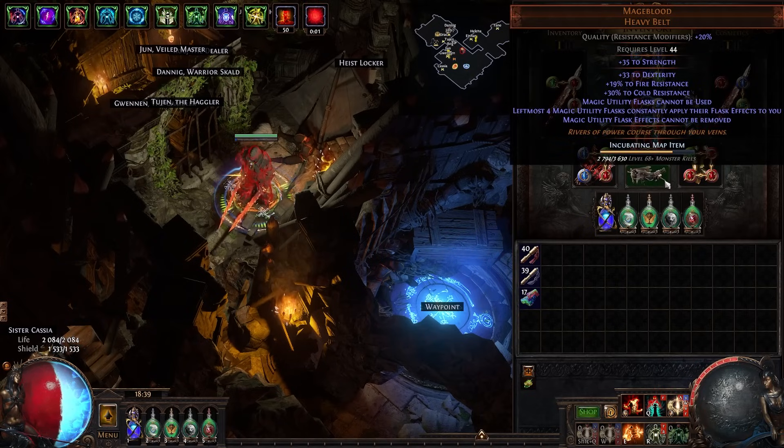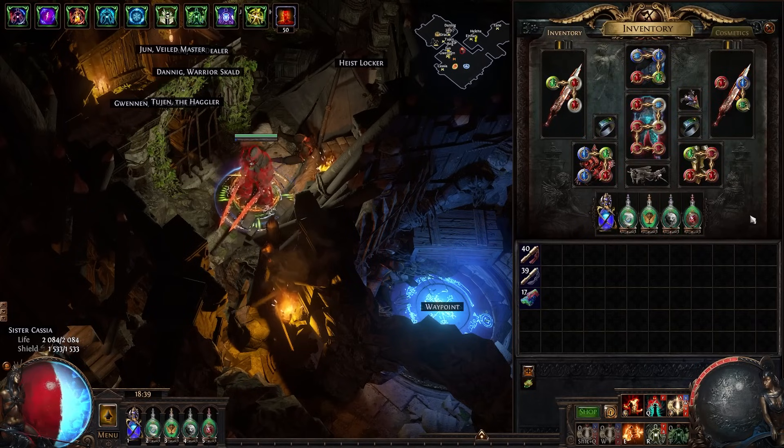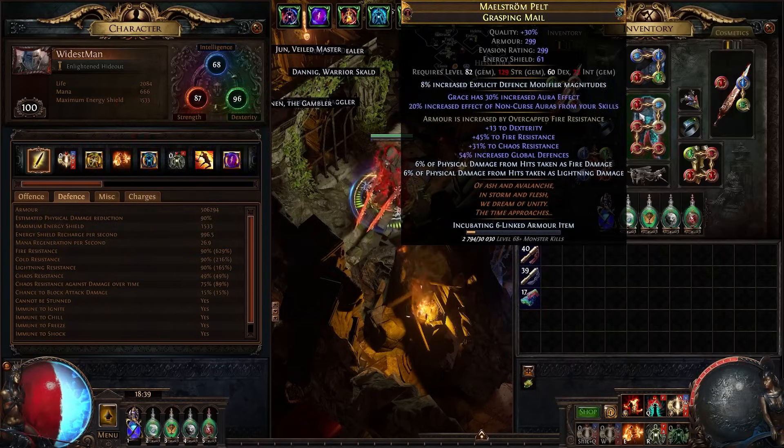So that's why Grace is the main thing we're scaling — we have Grace aura effect on our chest, on our rings, and most of the aura effect on our tree goes toward Grace. Other sources of armor: this high-end version of the build has Mageblood, which gives you access to permanent super-juiced armor and evasion flasks, and we're running a Grasping Mail chest piece. The most important mod to look at here is the Fractured 'armor is increased by overcapped fire resistance' mod, which gives us basically 629% increased global armor.